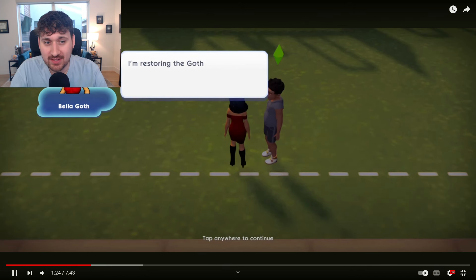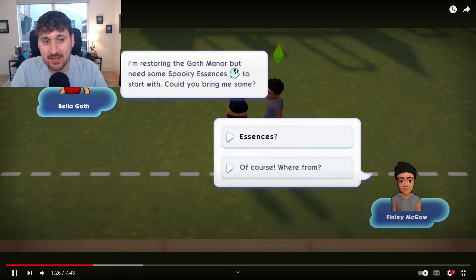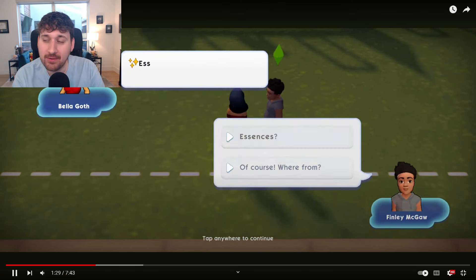Let me rewind this a split second. Basically, the dialogue is: 'I'm restoring the Goth manor but need some spooky essence to start with — could you bring me some?' It's just like, 'essence? Where from?' — no options. I'm not saying I'd want an option to say 'no' and totally stop the game, but I'm hoping that if there are dialogue options like this, it creates branching storytelling — a branching narrative with multiple outcomes.